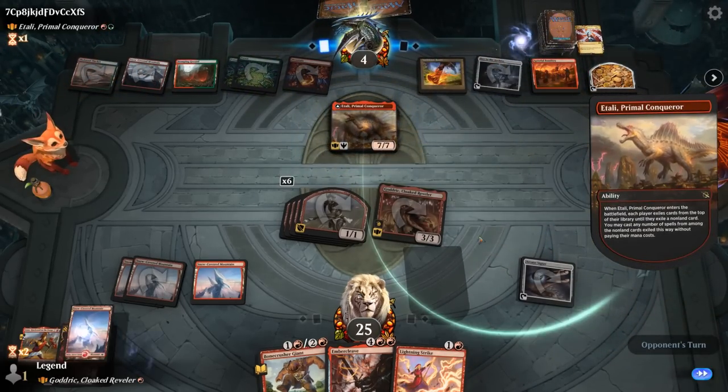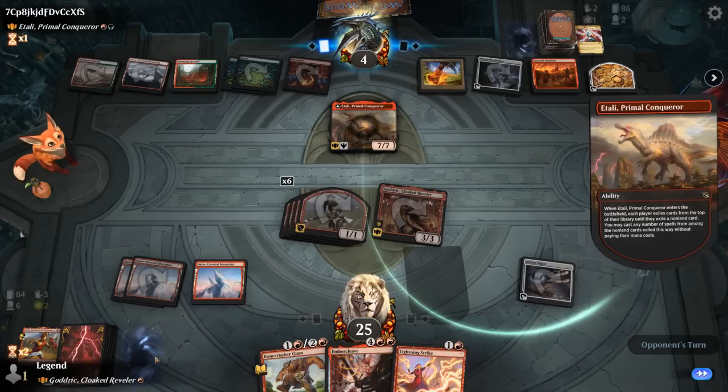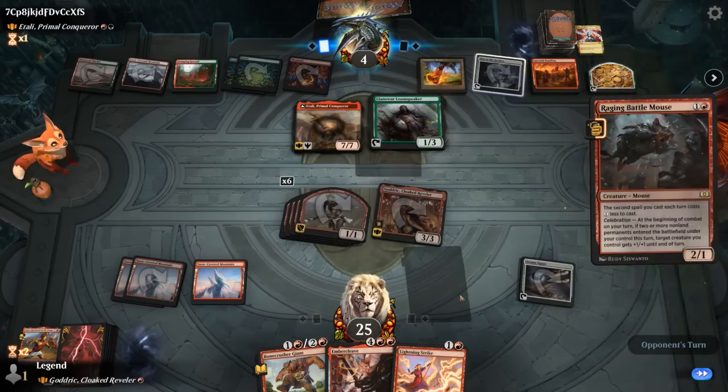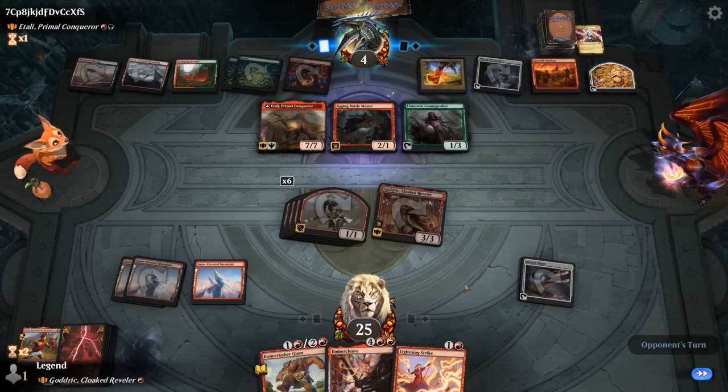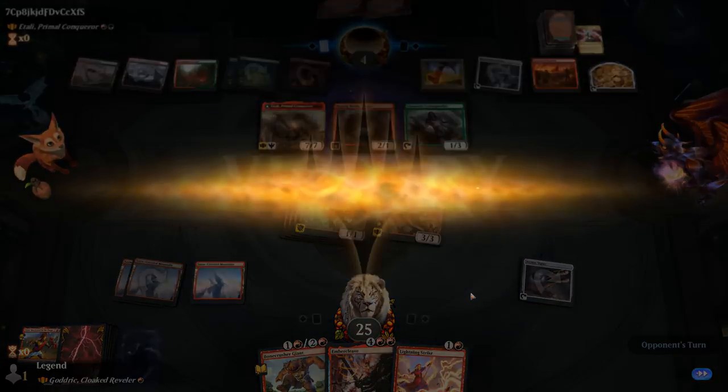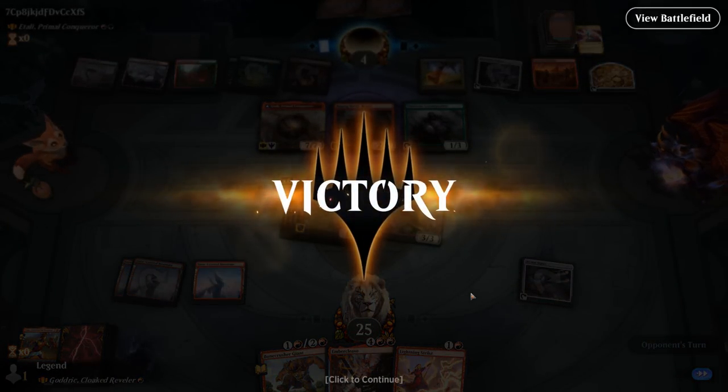Itali comes down finding Loom Speaker and Battle Mouse — they can have those. We missed our second land drop but it does not matter. This mono-red deck keeps winning.